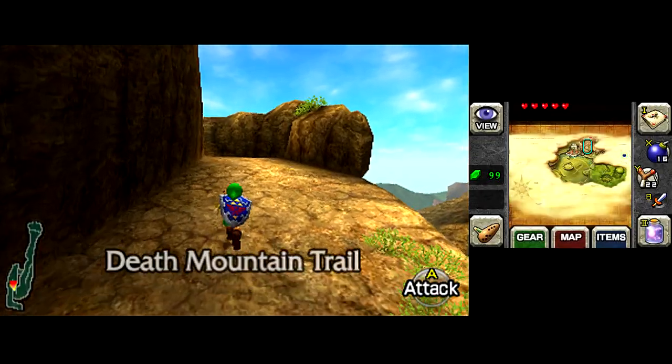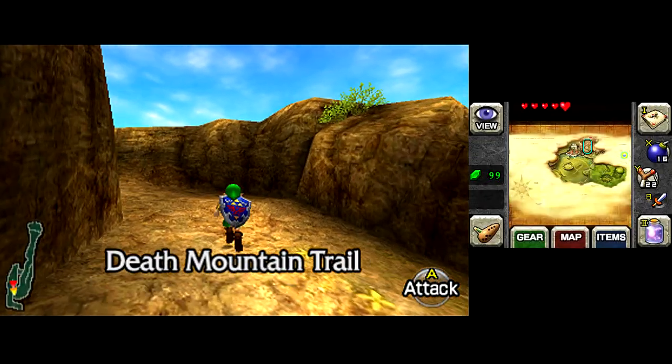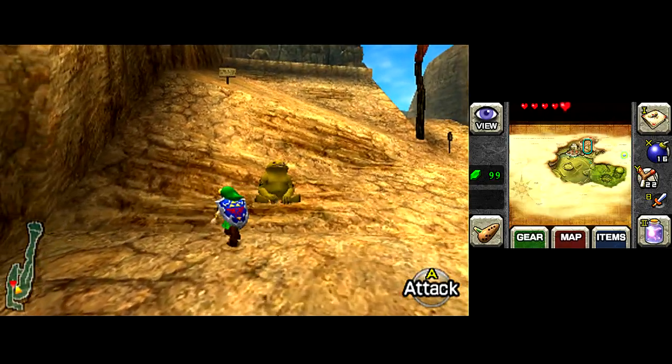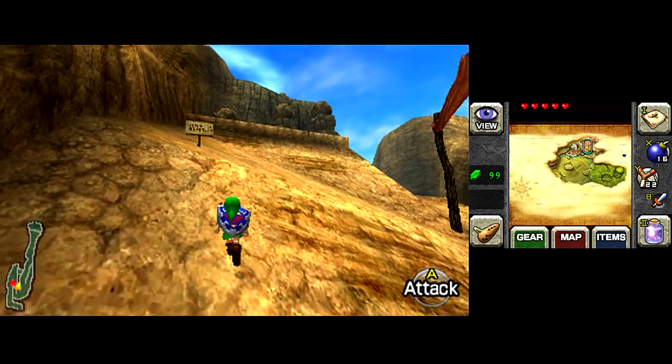Welcome back to Ocarina of Time 3D. We've got two of the spiritual stones so far, the Kokiri Emerald and the Goron Ruby, but we've got a little bit of prep work to do before we can go and get the next stone, the Zora Sapphire.